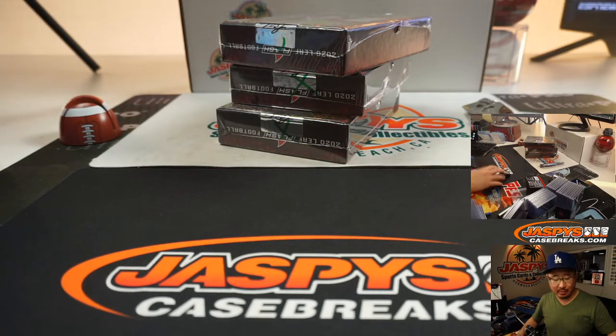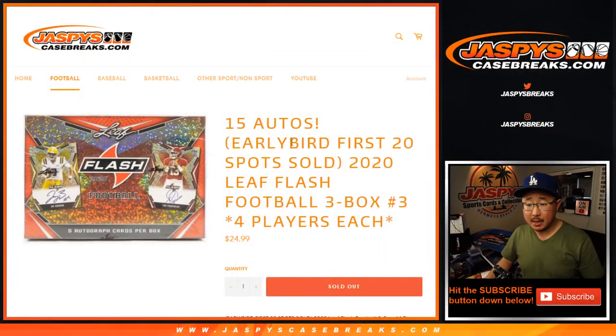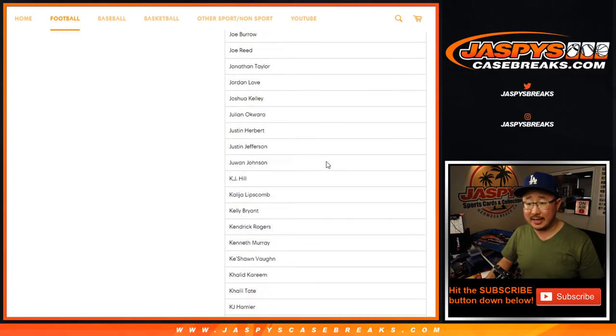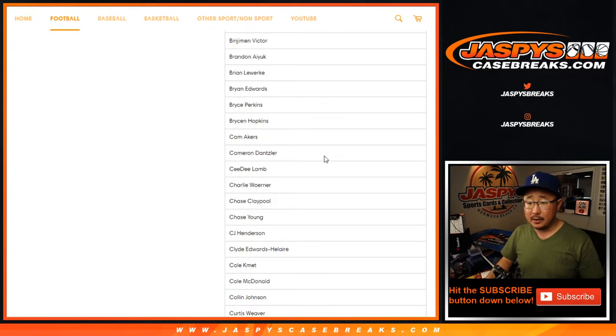I just grabbed three random boxes from the back. One spot gets you four players — we sold 24 spots. One spot gets you four from the list below. Five autographs per box, so there's that big list right there. Combo on the bottom.